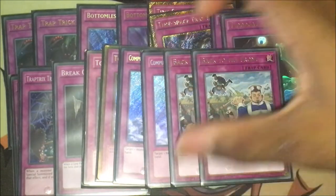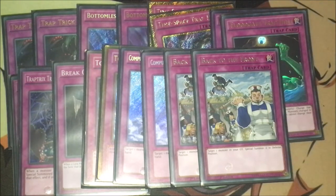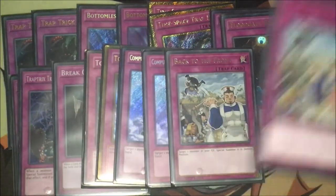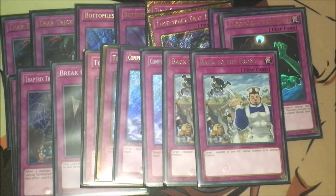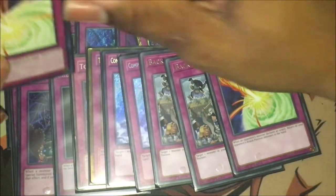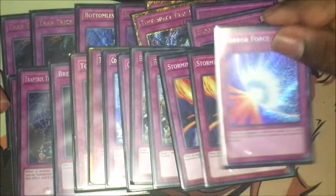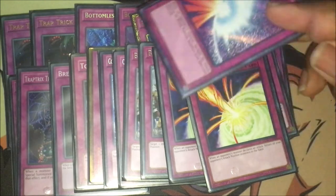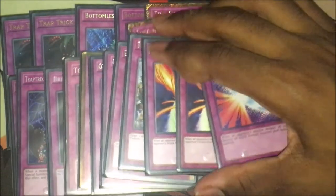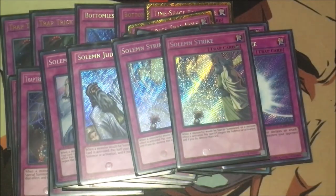I've got double Back to the Front. I took out Call of the Haunted because it just gets negated by back row hate, whereas if they go Twin Twisters on Back to the Front, you are guaranteed that summon and your monster doesn't get negated. Then I've got double Storming Mirror Force and one Mirror Force. I like playing the one Mirror Force because it helps to get Syrah's effect off and no one sees it coming. And for the rest of the traps, I just play the Sol and Family to round up the main deck.